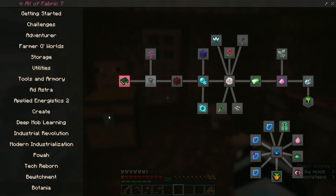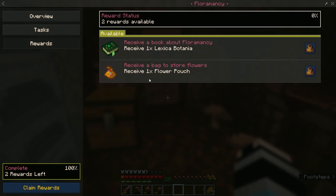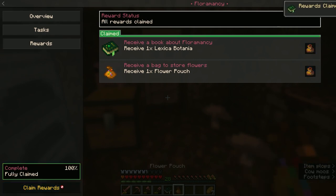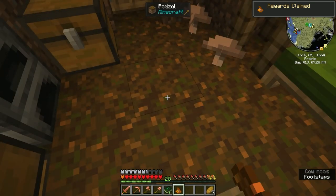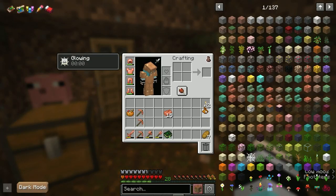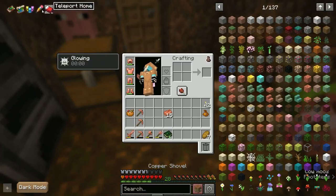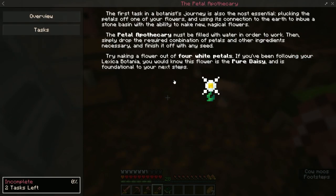Okay, where were we? I've got any flower of any kind. Rewards — claim my rewards. I get a Lexica Botania and a flower pouch. That's cute. I can just keep flowering — that's massive, that's massive! That doesn't leave the inventory; I'm keeping that on me forever.